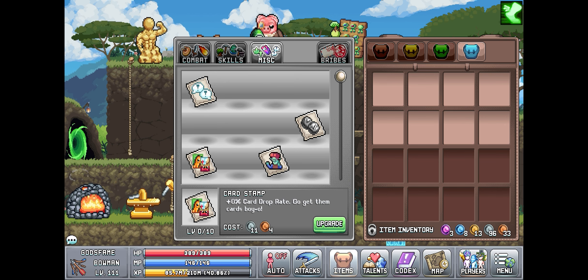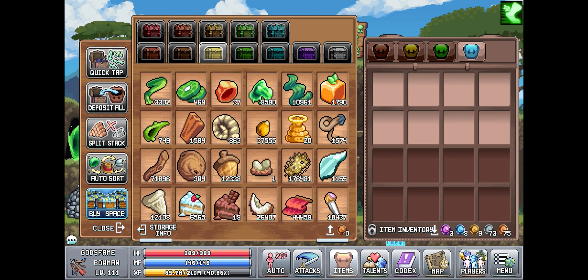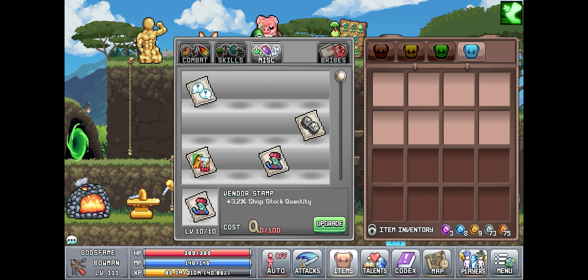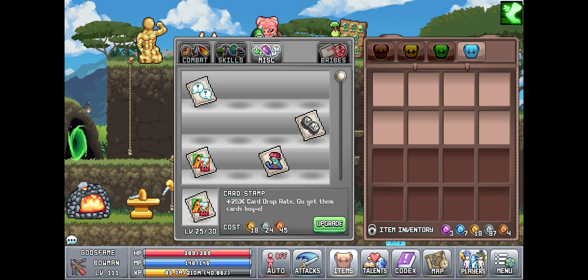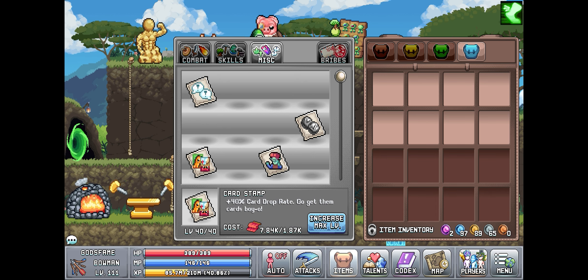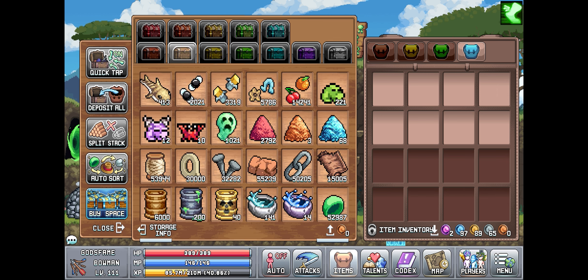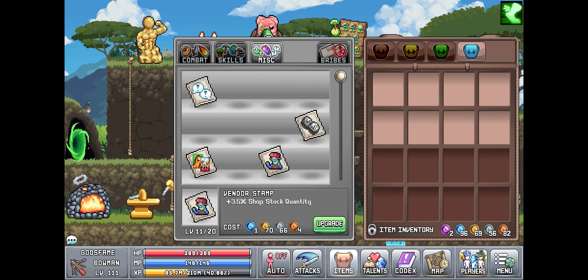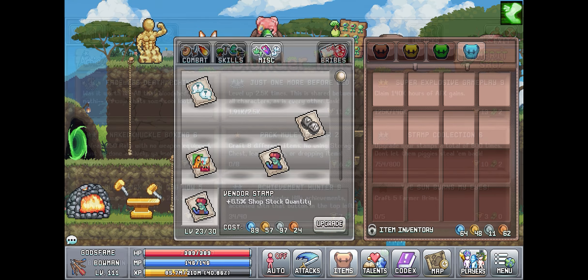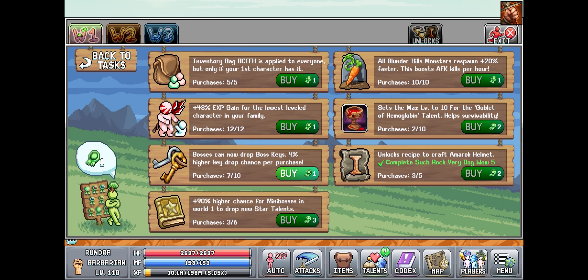Right here, I forgot that you can buy a new stamp in the world two town shop — it's for shop stock quantity. That's really good, it's going to speed up some stuff. Once I level it up enough, I'll be able to start buying two of like the really good stuff, like the antique guys. Like I said last episode, I ended up getting the card stamp from fruit flies, and I'm just sitting here upgrading that. I kind of wish I had that money still so I could upgrade that quantity stamp — that would have been really nice.